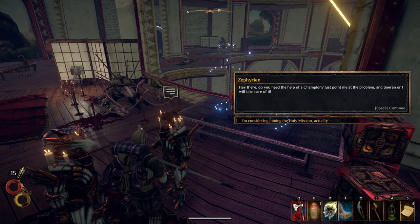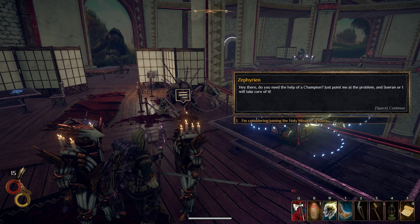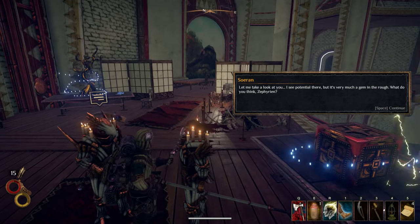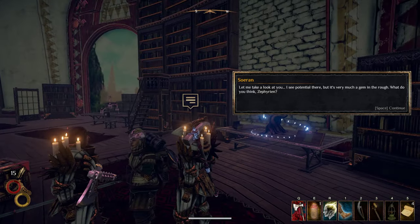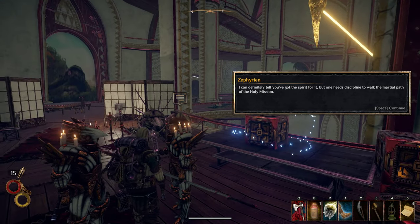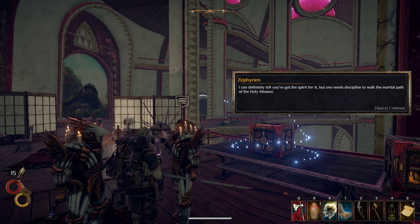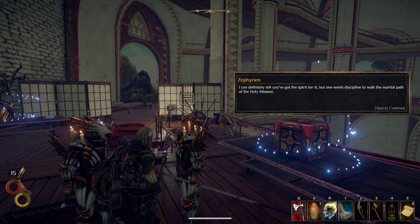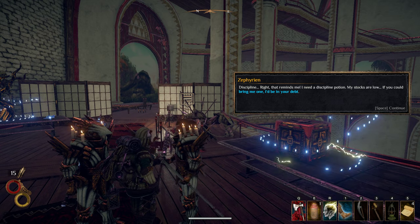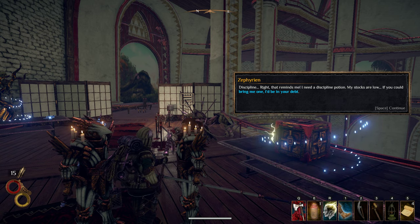It was Zephrion, right? Hey there — do you need the help of a champion? Zephrion — just point me at the problem and Zephrion and I will take care of it. We're actually considering joining the Holy Mission. Let me take a look at you. I see potential there, but it's very much a gem in the rough. I can definitely tell you've got the spirit for it, but you need discipline. To walk the martial path of the Holy Mission... Discipline, right, that reminds me — I need a discipline potion. My stocks are low. If you could bring me one, I'd be in your debt.